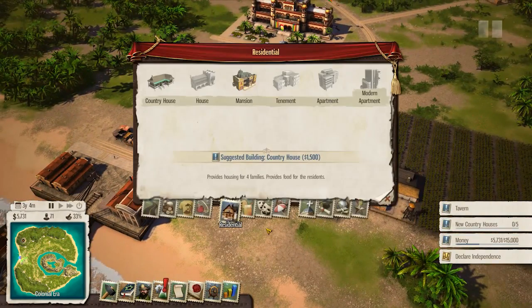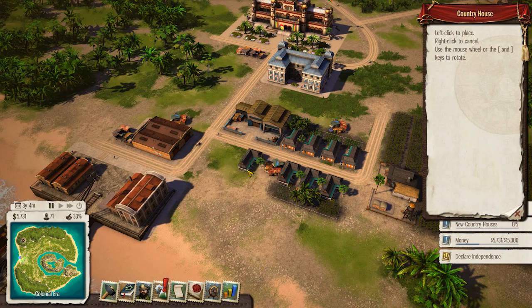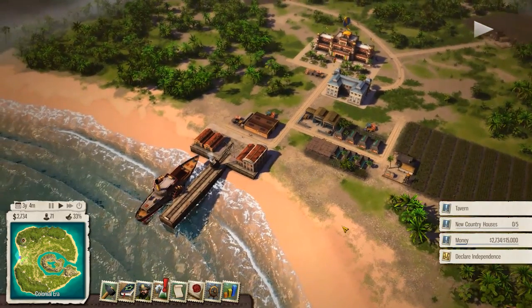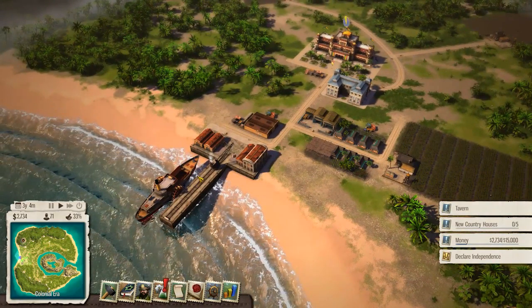We have 5,731 bucks now, great. Country houses cost 1,500. I can't believe it, but it provides housing for families and food for the residents as well. We'll build two of these for now along here and save the rest of our money just in case.